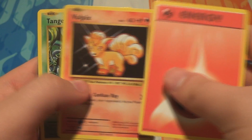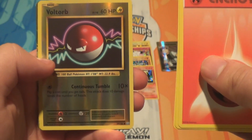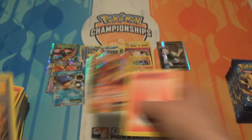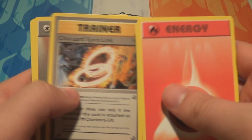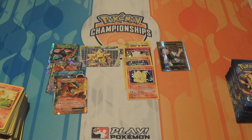Pack twenty-two: a Fire Energy, a Vulpix, a Tangela, a Machop, a Weedle, a Reverse Voltorb, and a Charizard EX! That's what I wanted. Also a Charizard Spirit Link, a Double Colorless, and a Nidorino. I definitely needed that one — now just hoping for a full art that I need, because it's nice to keep getting Mega Charizard EX full art but you can have too many.